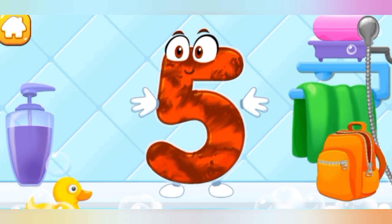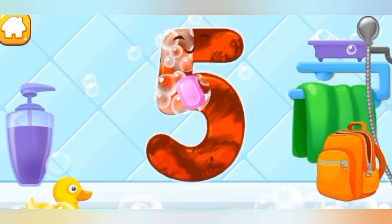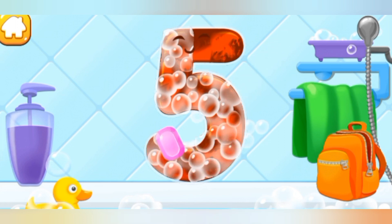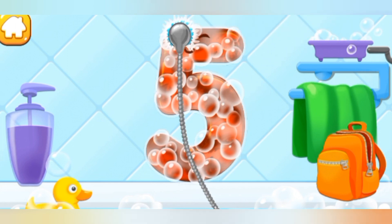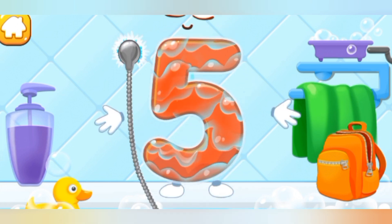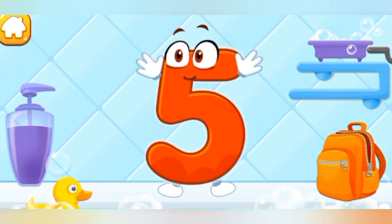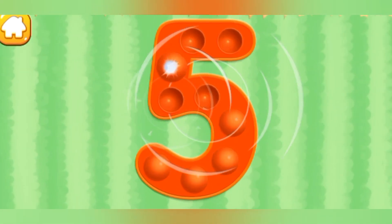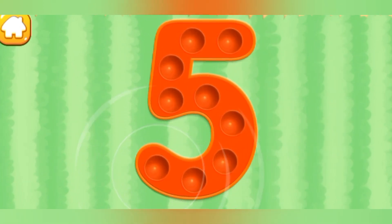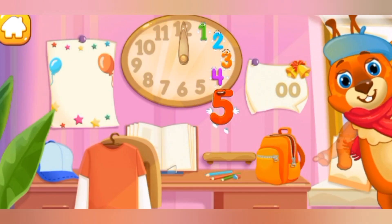Wash the number 5. First, apply soap on the number. Wash away the soap with water. Wipe the figure with a towel. Beautiful! Tap on the bubbles. Cool! Put the number 5 in its place. Great!